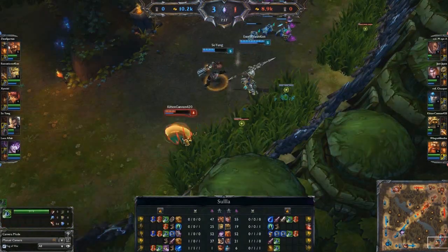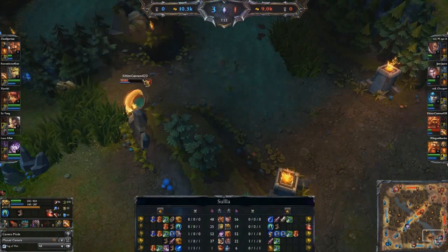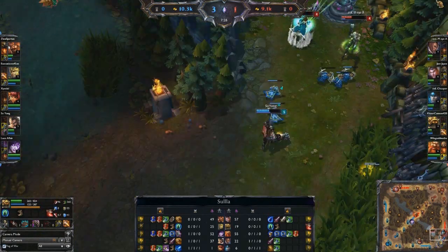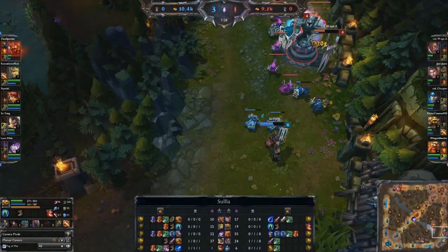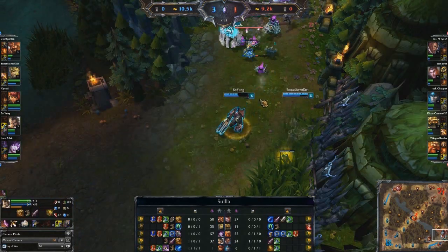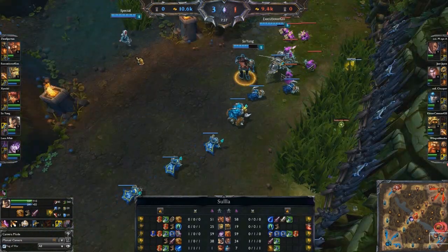Rammus needs that Powerball to come off cooldown — there it is. And is he going to be able to Powerball out? Actually yes, manages to make it out. However, Rammus' flash is down at the cost of Graves' cleanse. That's probably a victory in favor of the blue team there, because having Rammus' flash up is a pretty big deal.